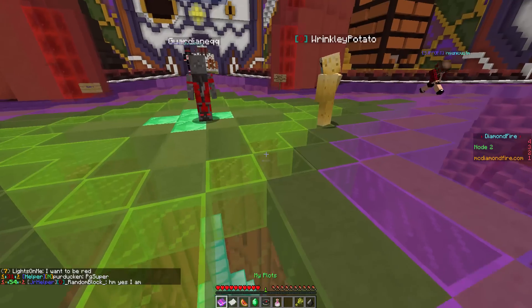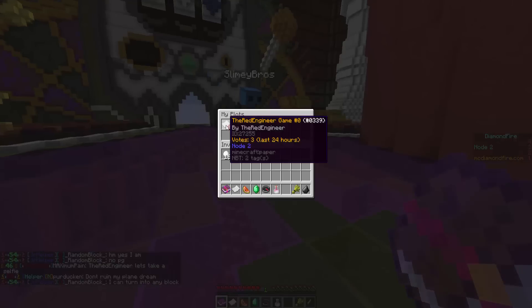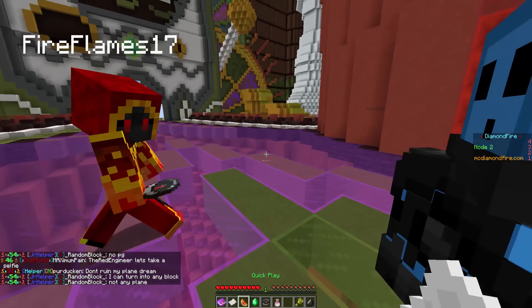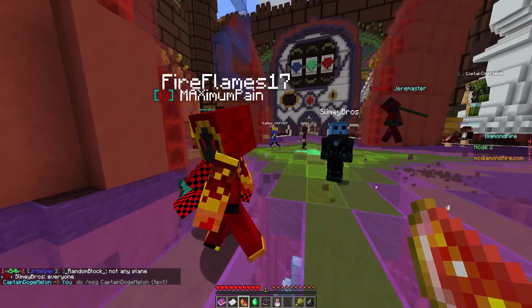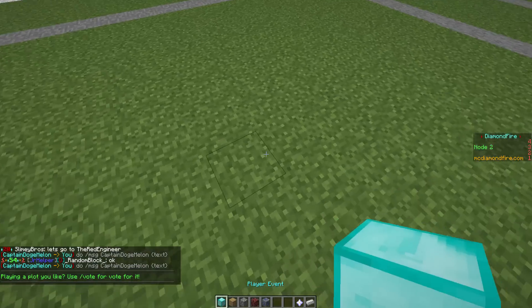Because it allows you to create them without any command block knowledge. So if you go here in the hotbar and right click the first item, you can get a plot. I have already got one, so let me instead use — you can create a new plot by right clicking on this item, but since I already have one, I want to go to my plots, so let's click here and let's go into code.